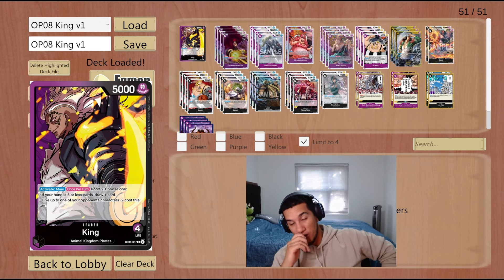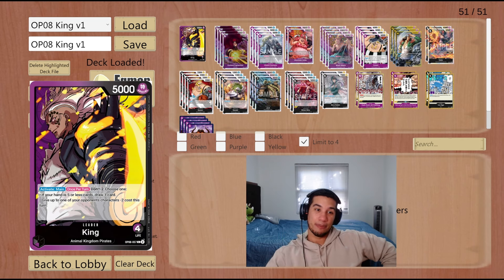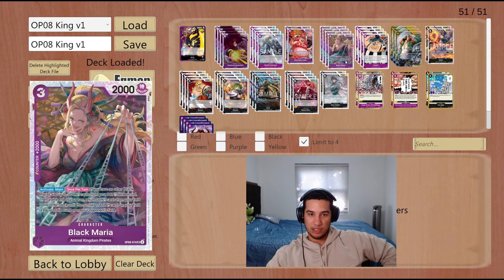Today's matchups: we're going to start with one game against Kalgara, a board-heavy centric deck. Then one game against Black Yellow Luffy, and one game against a Rebecca player. The games kind of dragged on a lot, especially the Luffy and the Rebecca games.